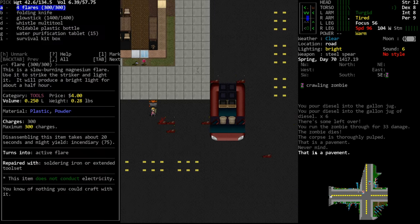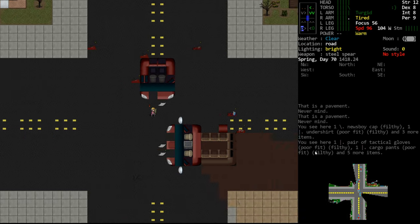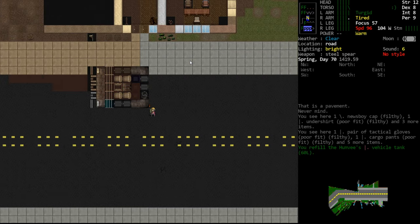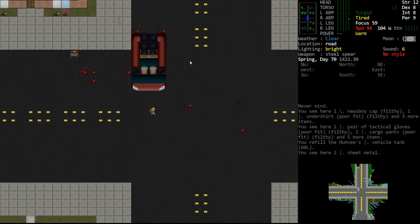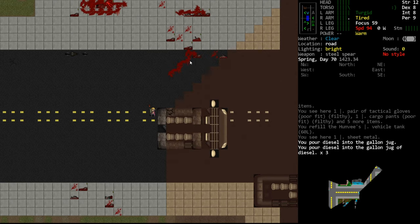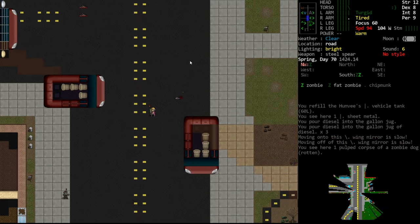More zombies - I guess we forgot to pulp some. I probably killed a bunch over here and then walked away without pulping them. Anyway, we found some fuel so let's head back and get that set up. That's the survival toolkit thing we took apart. It took us a little while to find diesel. We'll hit F to refill the engine and dump our gallon in there - we just tripled the amount of fuel we had.